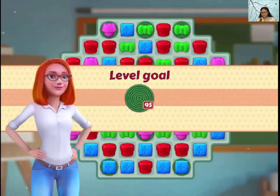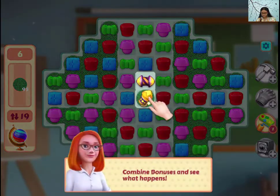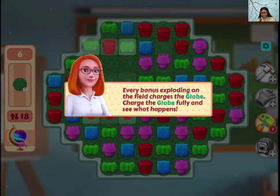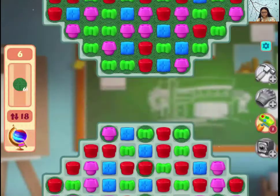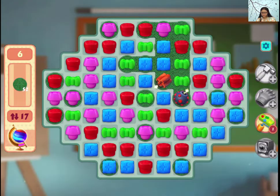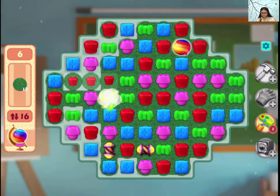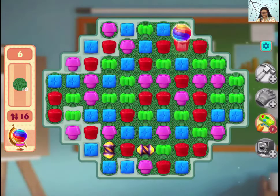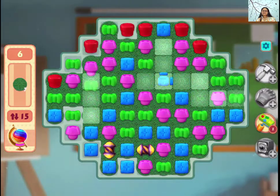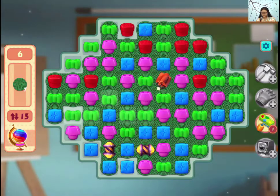Hi guys, let's play Jane's Story Level 6. We have two layouts here. What I was thinking is, how can we charge up the globe? It's the same as in Gardenscapes with the rainbow disc that we get, so it's kind of similar.